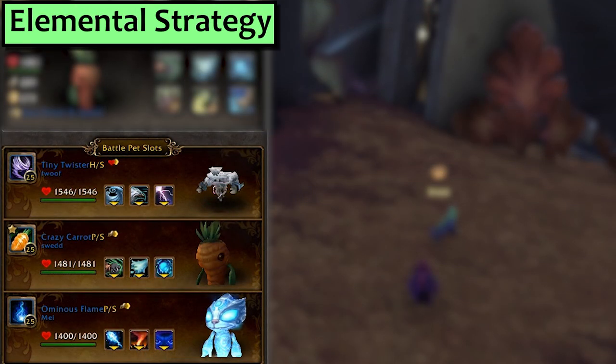Next, Elemental. In the first slot is a Health Speed breed Tiny Twister with Slicing Wind, Flyby and Call Lightning — the HH breed will not work, I have super tried. In second, take a Crazy Carrot with Jab and Blistering Cold. Third, we have an Ominous Flame with Spirit Firebolt, Scorched Earth and Foreboding Curse.